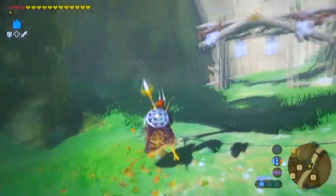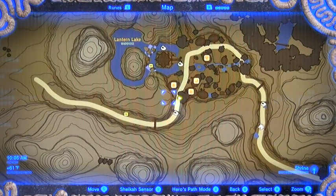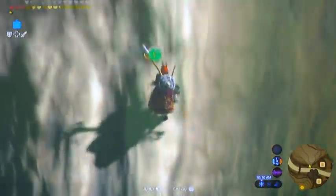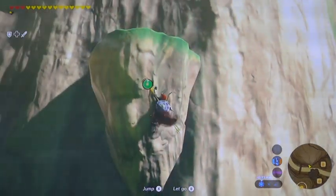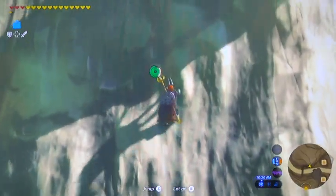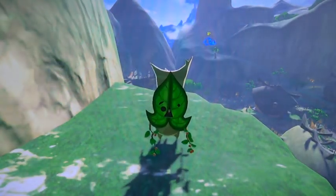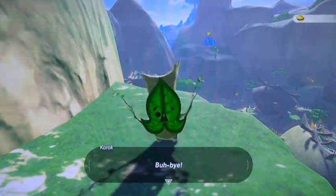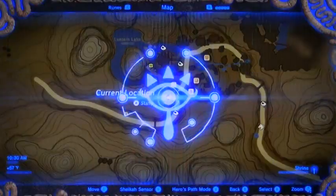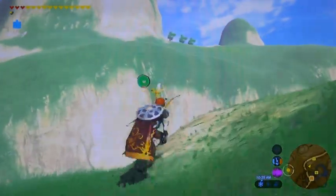Alright, so for now I want to do a little bit of rock climbing. We're going to head on up here where you see these little tiny ledges overhanging and sticking out — those are going to be Korok seeds. We're real close to getting ourselves another weapon slot. 45 is the magic number for that and I think we're up to about 43 or so right now.